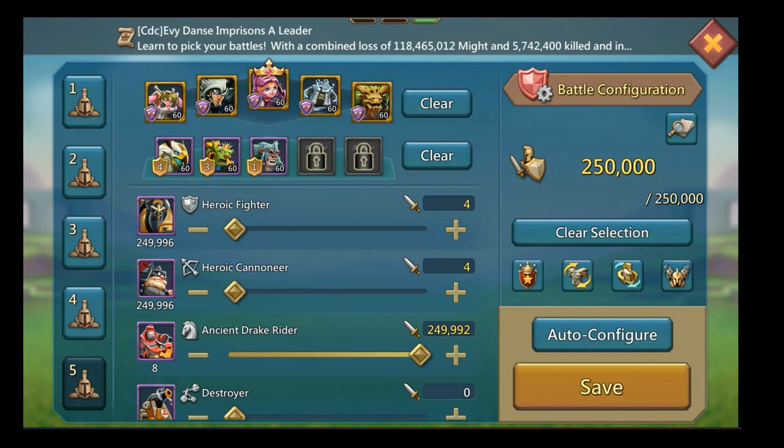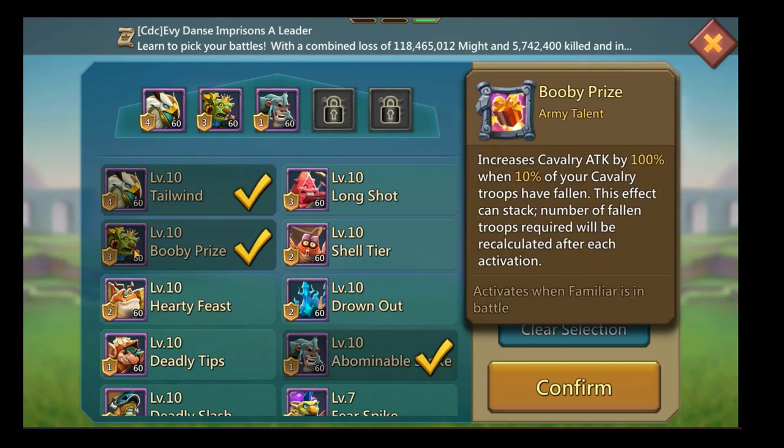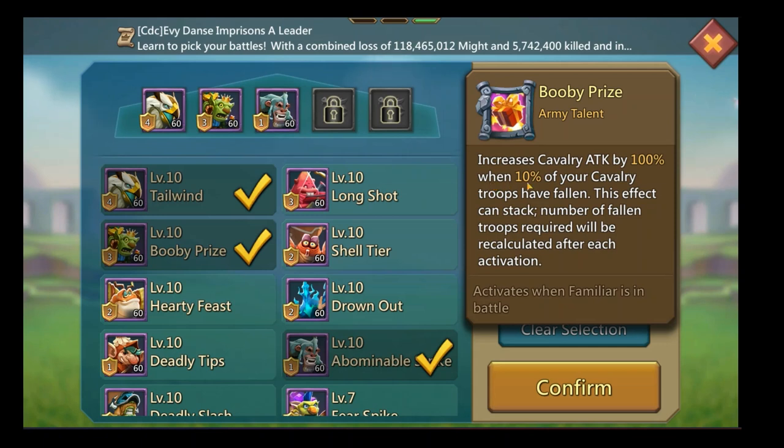If you're free to play you may not have all the familiars. For the cav blast stage, Griffin is really good for all stages because it procs at 10%. The next one you want is the Goblin — it gives 15% cav attack — and then this one procs by 100% when 10% of your cav have fallen, and it can proc more than once.